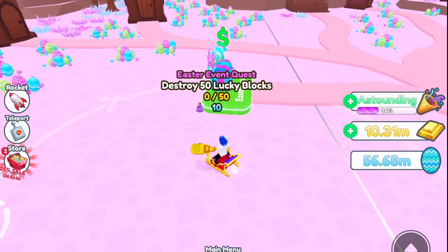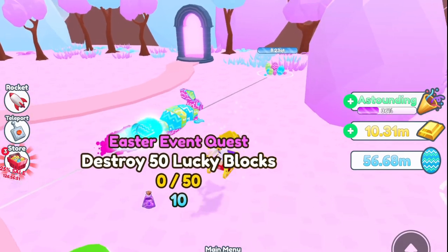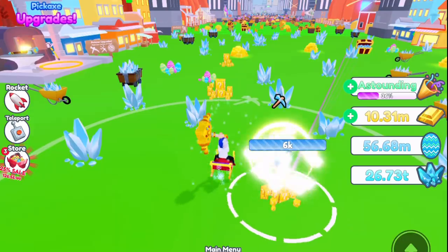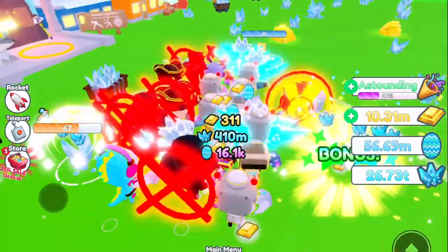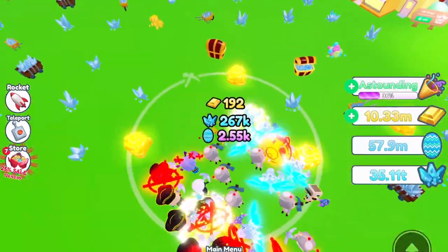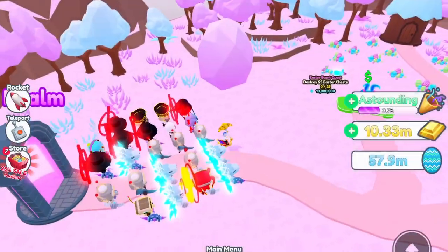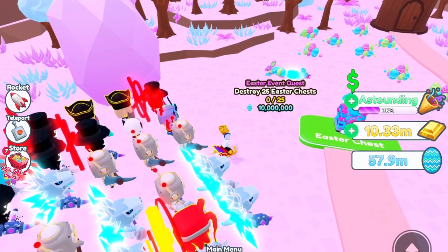Next you're required to destroy 50 lucky blocks. The best way in my opinion is to start in the spawn world and go all the way down to Nuclear, getting all those lucky blocks. Once done, if you have access to the Retro world, go there and get those lucky blocks too. Then fill in the gaps elsewhere. That's the fastest way to complete it, and it's a lot of fun. Even after completing the quest and getting the rocket, I still recommend stocking up on those boosts and lucky blocks.